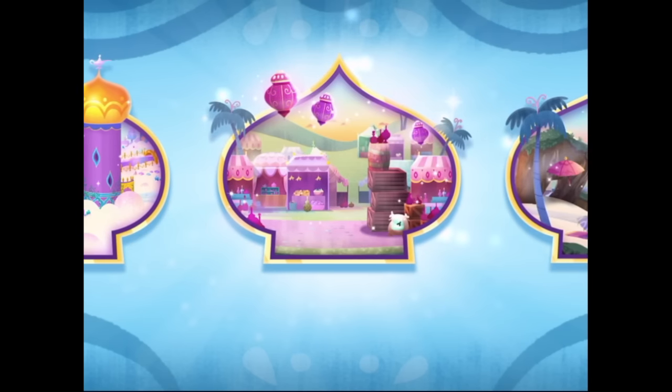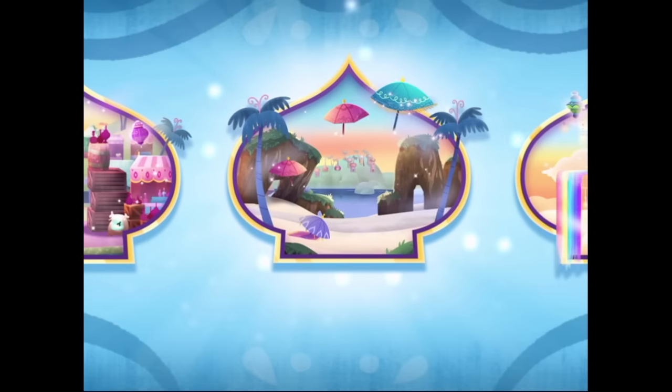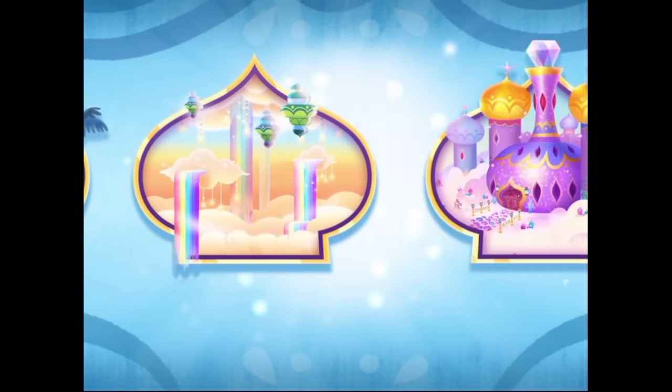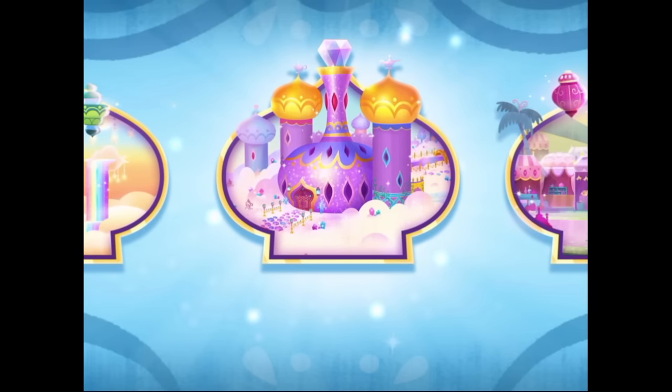So where in genie world do you want to get started? Pick a place: Genie Bazaar, Genie Beach, The Hanging Star Garden, or Zara Mae Falls. All right, this genie is ready for takeoff!